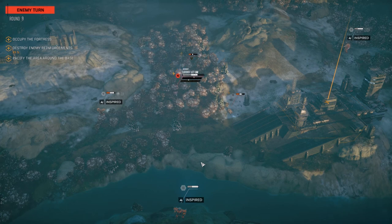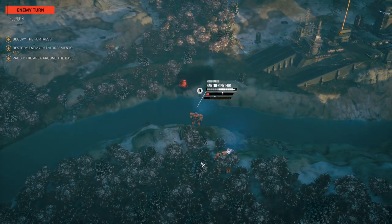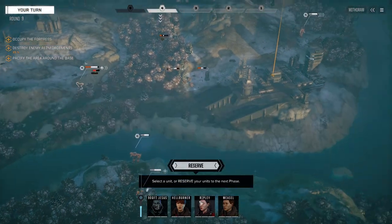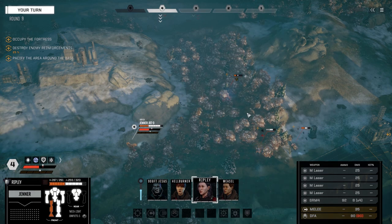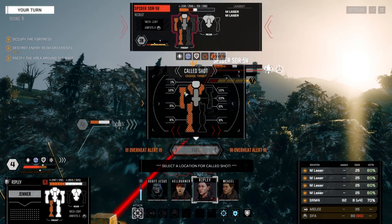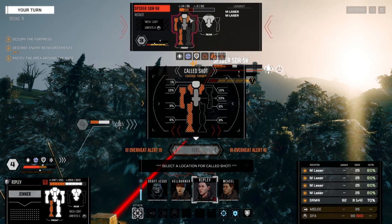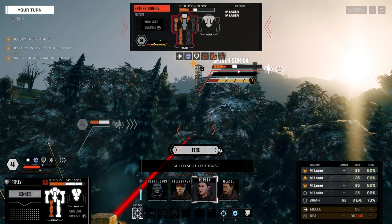Locust has got to go first. He's going to go on a target that's easy to hit. Dude, you stink. Ripley, let's get over here. If we do this right, we might be able to get everybody this turn. Let's shoot for this torso and leave the SRM and a medium laser off, then fire.